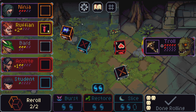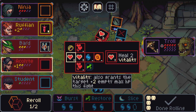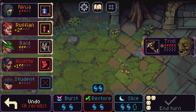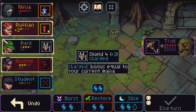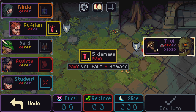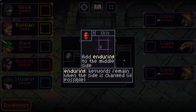Five damage side — we might as well get rid of this. Vitality is not what we need. One second — we can do this I guess. That was perfect. You get key rank — keyword remains when the side is changed if possible.